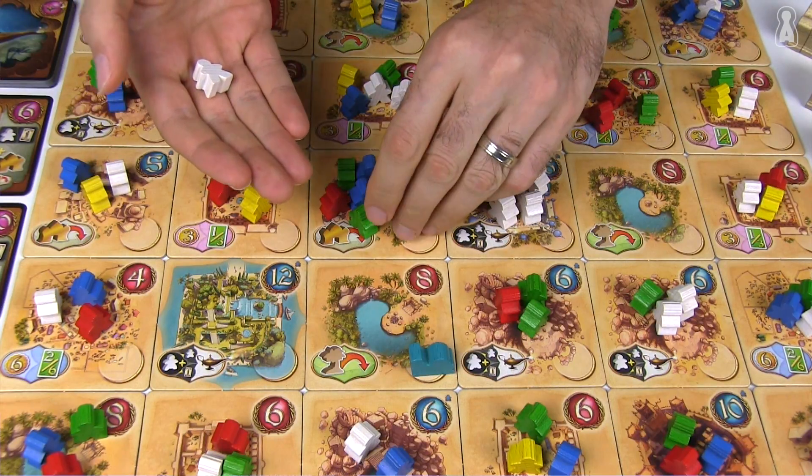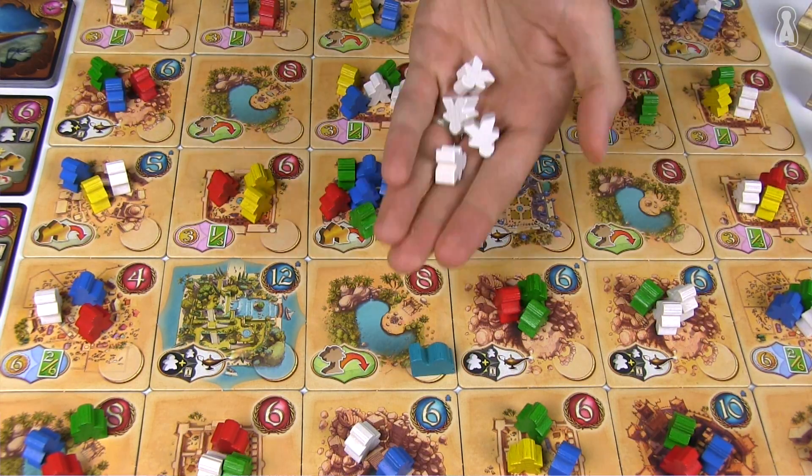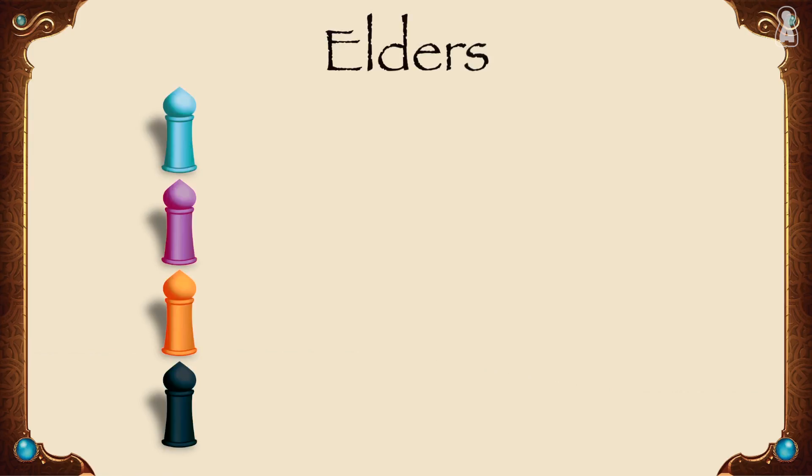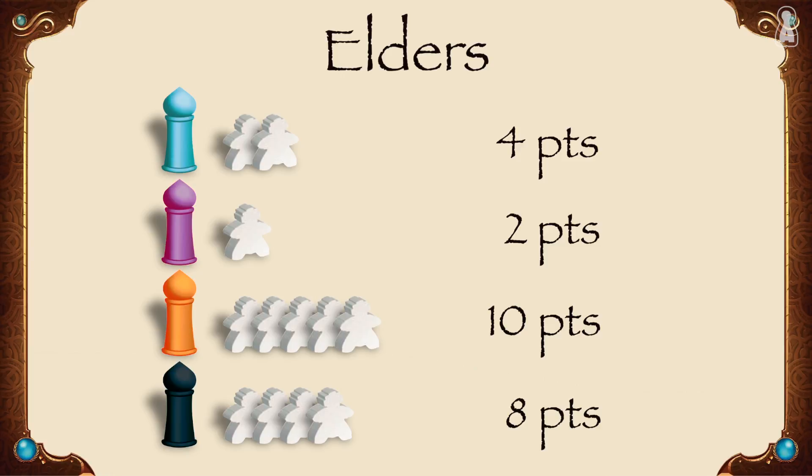The elder action is similar to the vizier action. The player grabs all the white meeples from the last tile and places them in front of him. At the end of the game, each elder is worth 2 points. There is no bonus here, but the elders can help to summon Jinns, as we'll see a little bit later.